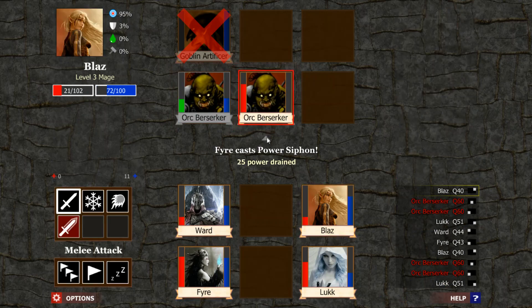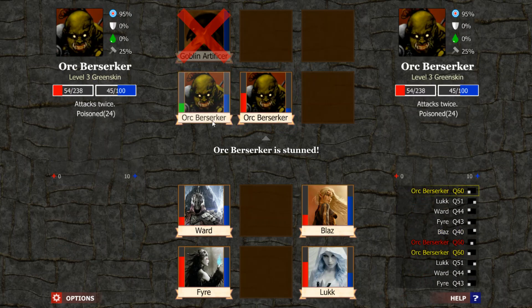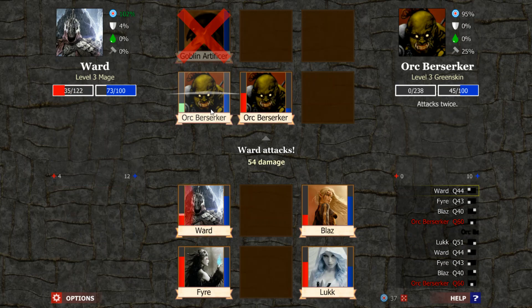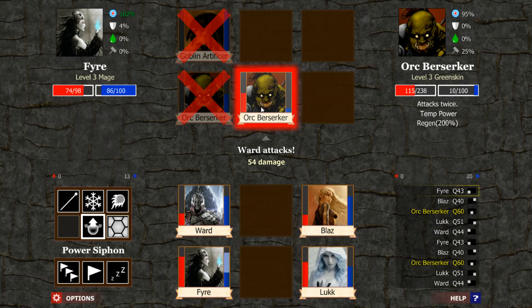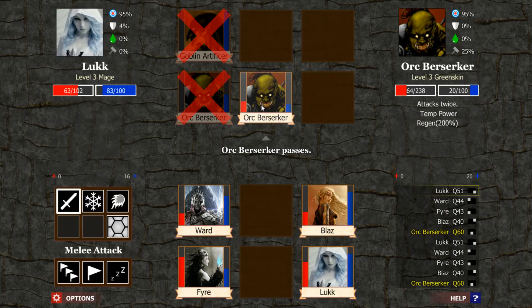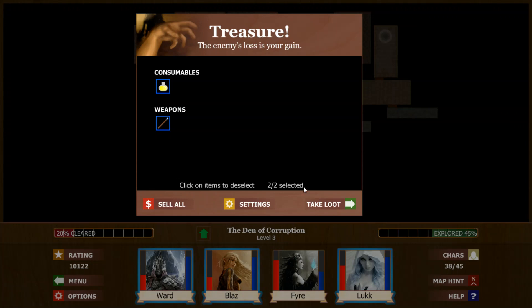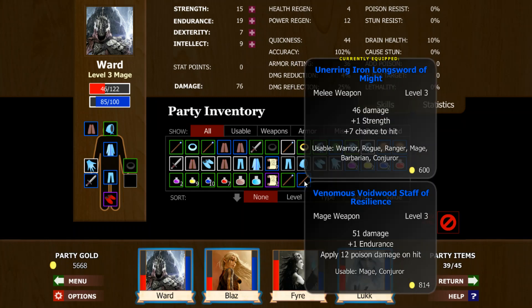This guy should not be able to hit this time. We're going to get a little bit of health back. And this time, this guy's going to die. Ward will kill this guy, get a little bit of power back. We'll drain the power out of this guy one time. We had to pass again and we'll have to kill it. We're dying and no health regen. Ward needs help big time. We've got 12 poison damage — that's not bad.